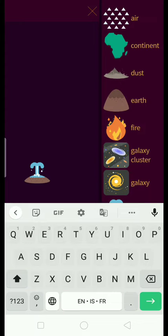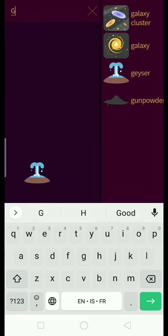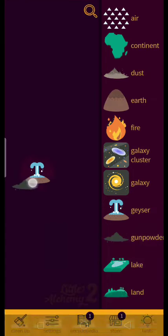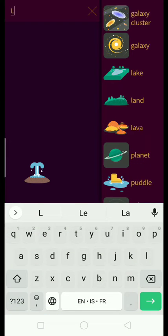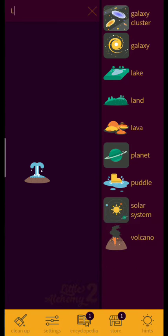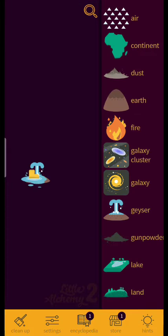I think geyser is like a volcano but with water coming out. Let's get something with L in it — that would be puddle.